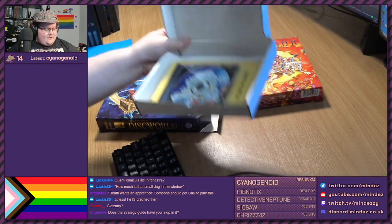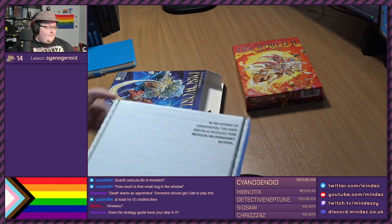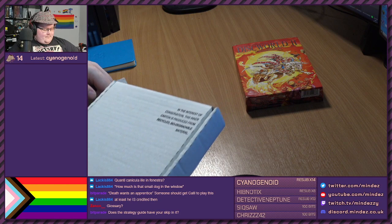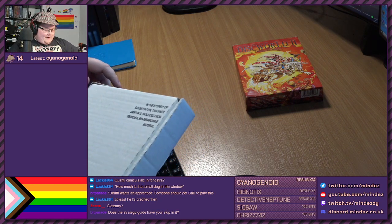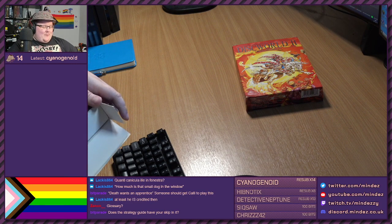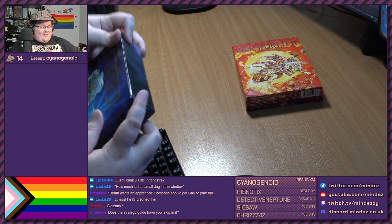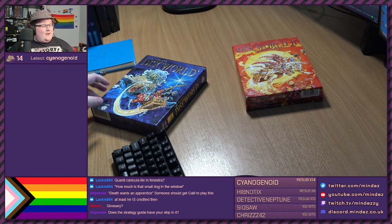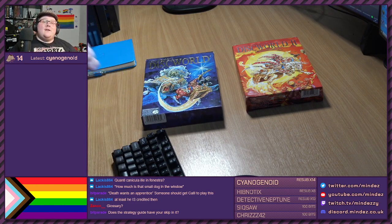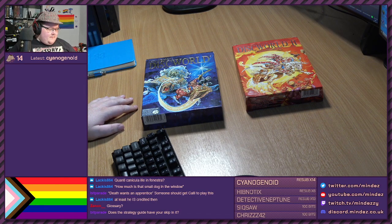And that is Discworld 1. I do at some point want to find some hardware that can actually run this, because it would be nice to play the game authentically. I might have to find a mid-to-late DOS machine, something with Windows 95 or something. Does the strategy guide have the skip in it? It does not. We're not 100% sure if the skip is possible on hardware - the quick save, quick load glitch is not possible on hardware, but we need to check about the Mambo skip, Jack 3 skip.